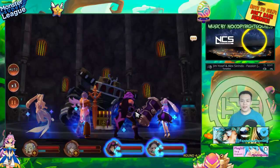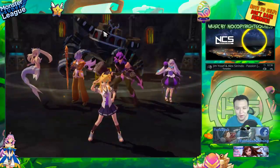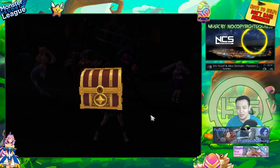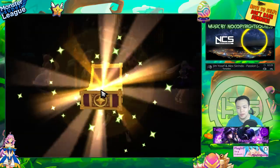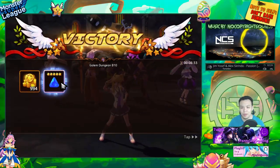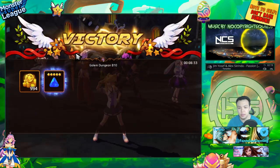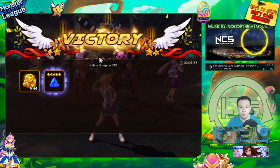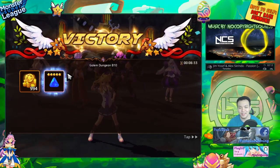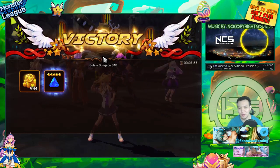That's pretty much it — that is the light Indra. He is very very strong. I think he's definitely comparable to the light Garuda in terms of damage, but I think he's a little bit more versatile. You can use him for nuking other floors and arena offense against all types of elements because he does have that nice elemental edge against everyone, not just in Golem's B10.